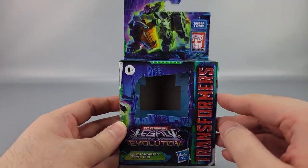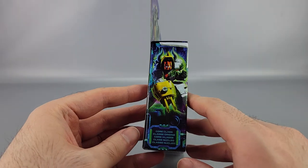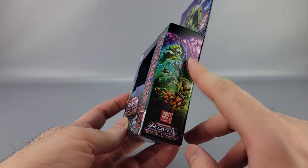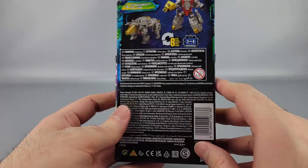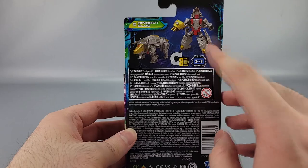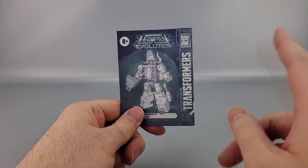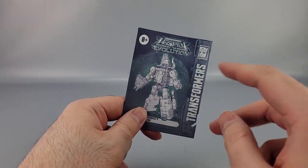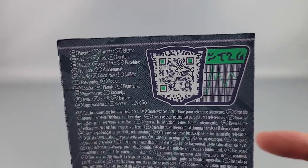It's a bluish box with some green on it — Legacy Evolution Transformers. You've got his alt mode up here surrounded in green energy, the Legacy Evolution branding, the robot mode on this side with the core class label. On the other side there's line artwork from various figures in this line, and on the bottom is what's included. On the back you have copyrights, warnings, product shots, and he is number two of six for Volcanicus. The instructions actually weirdly leave out a couple of important details — I'll get to those. There's also a QR code for the tech specs.